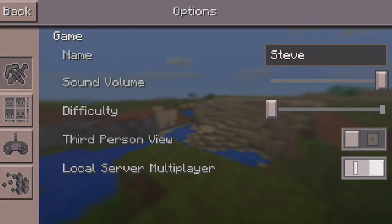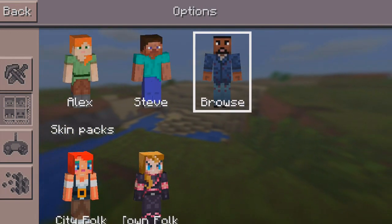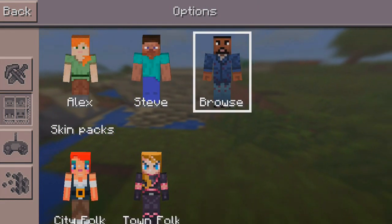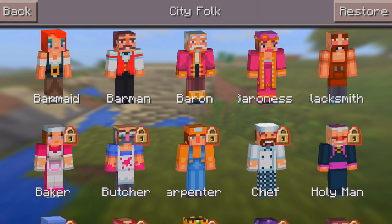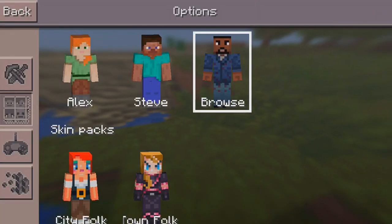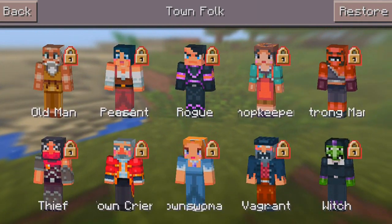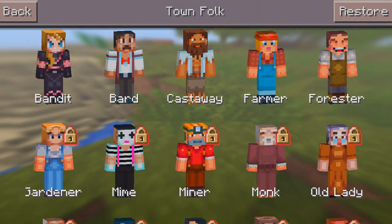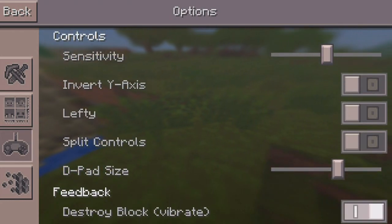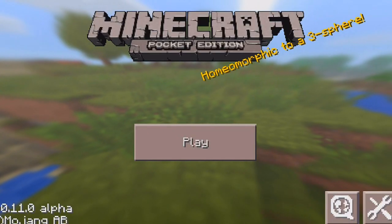I'm going to show you a few new features. As you can see, we now have skins, so we are able to switch our skins. I did make a tutorial on how to switch skins — possibly one of the easiest ways — which I'll link down below in the description. You can also see we have skin packs, so we have the City Folks skin pack and also the Town Folks skin pack. With some of these skins, there are a few of these on Minecraft consoles, but again we can get custom skins and all that good stuff. Finally, skins are in 0.11.0.